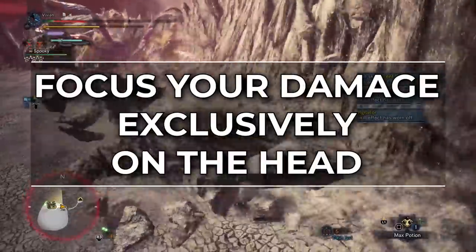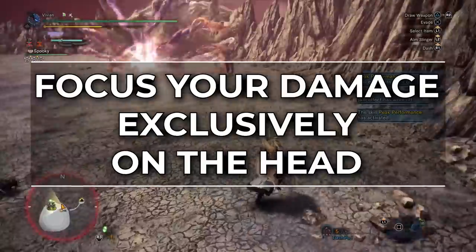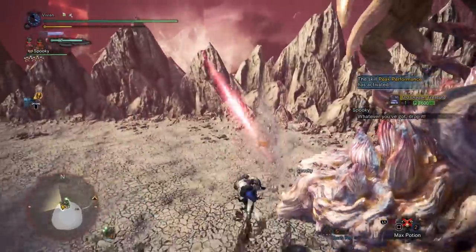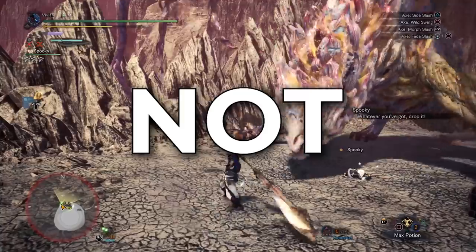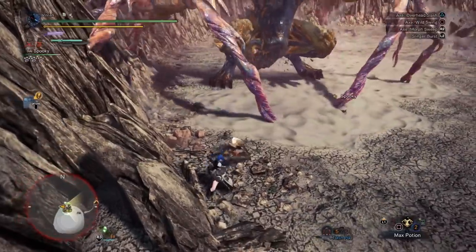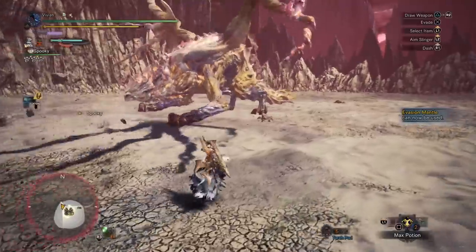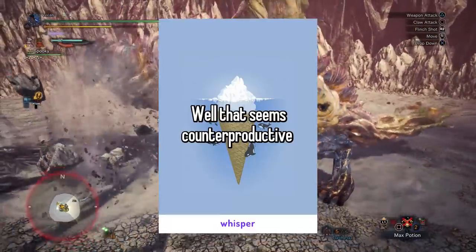And of course, you want to focus your damage exclusively on the head. Any point of damage you put on any other body part makes that window smaller and smaller, and makes it more and more likely that she will die before you can break off the scalp. This means please, for the love of god, do not use poison. Poison is amazing for speed clearing Shara because of how much damage it does, but because none of this damage is applied to the head break, all you are doing is making it less likely you'll break the head in time. If your intention is to farm Tender Plates and gems, it is the definition of counterproductive.